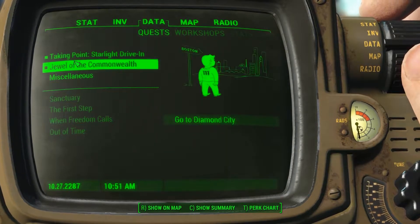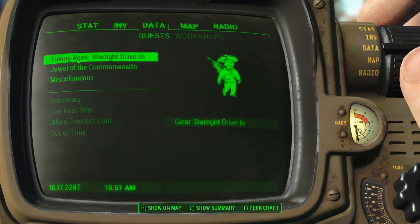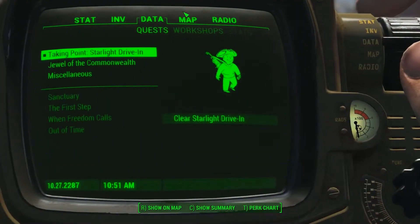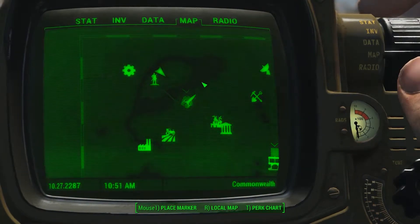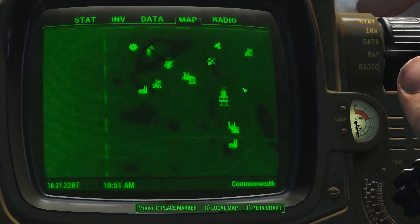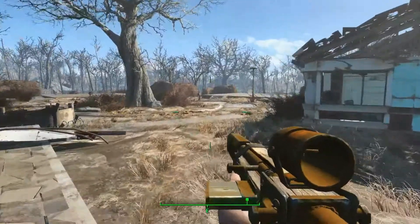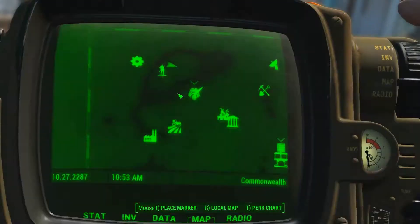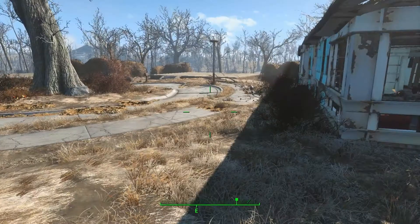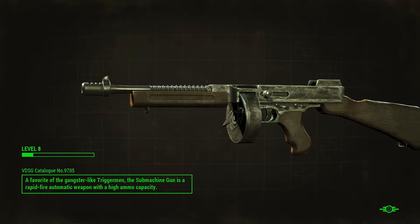Okay, clear the Starlight Drive-In — let's go ahead and go there, which is on the map. Starlight Drive-In tonight — this is one of those things where I feel like we already did it. So let's go ahead and go to the Museum of Freedom and we can kind of walk there and see what goes down from there.